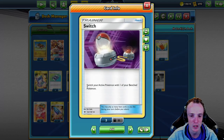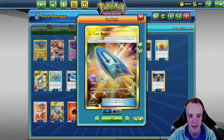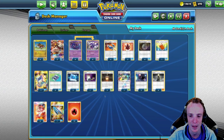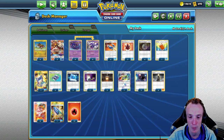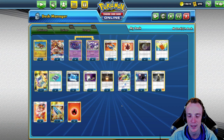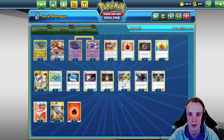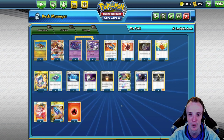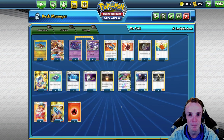We've got one Switch which works really nicely with Heatran, plus the U-Turn Board so we can switch to a Naginadel without losing energy. And then we've got Pokegear to try and find more of our Welders — that's really how the deck works. Before we get started, just a reminder the giveaway is still on, so don't forget to leave your question and your hashtag bell curve in the comments to enter. So anyway, let's begin.